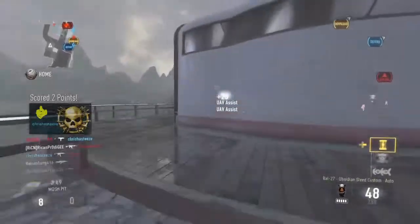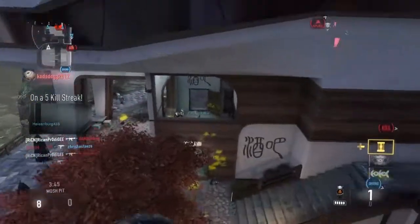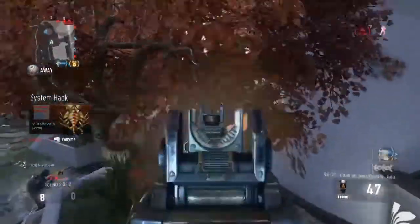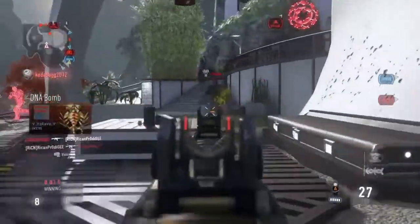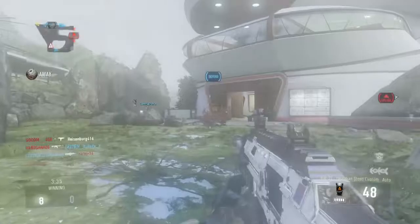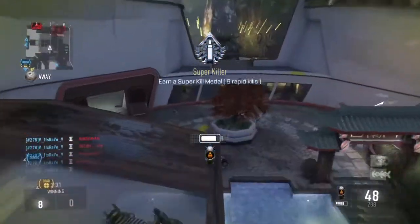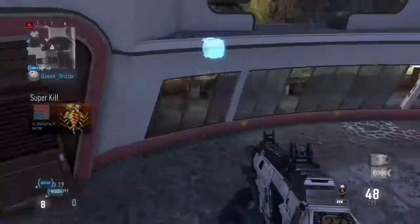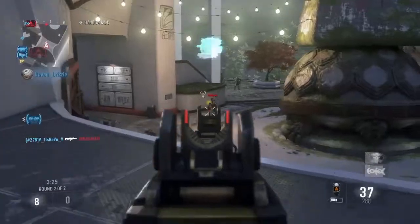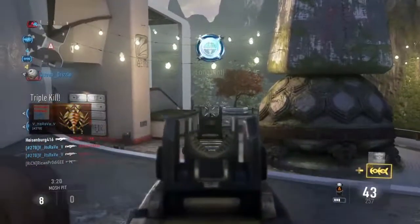Let's go ahead and get into the stats for this BAL-27 Obsidian Steed. It has plus two damage, plus one mobility, minus one fire rate, minus one accuracy, and minus one handling. This weapon is without a doubt the best weapon in the game. The plus two damage is what we're really concerned about — it turns it into a killing machine. The standard BAL-27 is a three-to-four-to-five shot kill weapon.